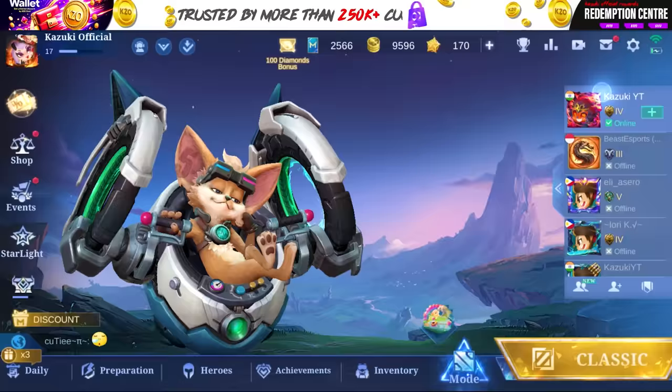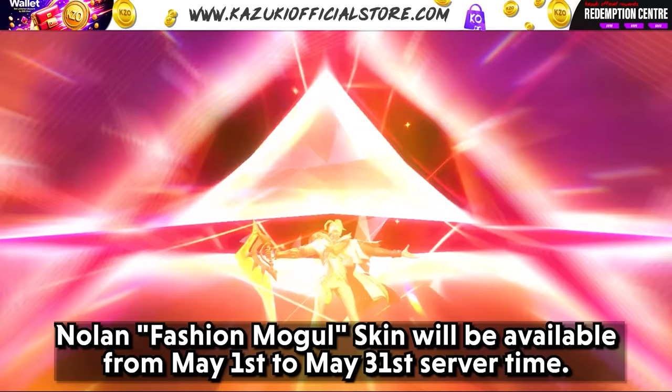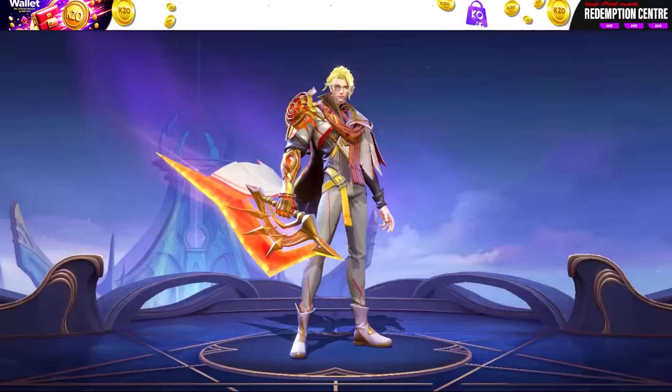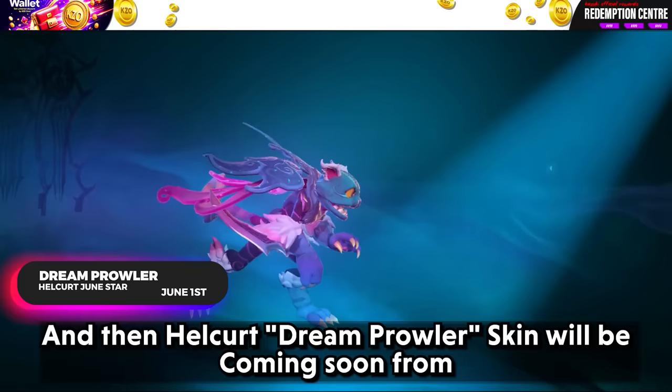Up next we have Starlight skins. Nolan Fashion Mogul skin will be available from May 1st to May 31st server time. Then Hellcurt Dream Prowler skin will be coming soon from June 1st to June 30th server time.